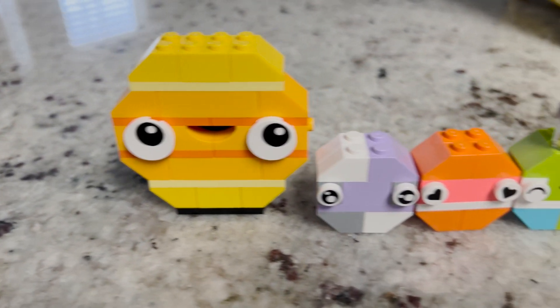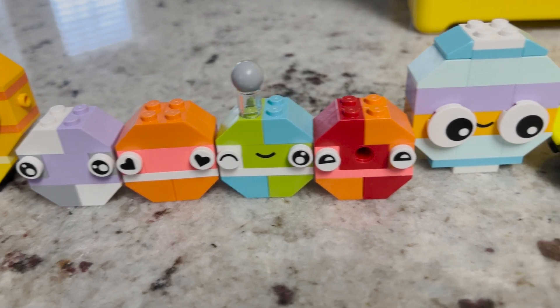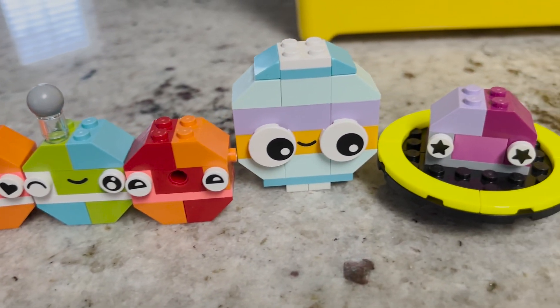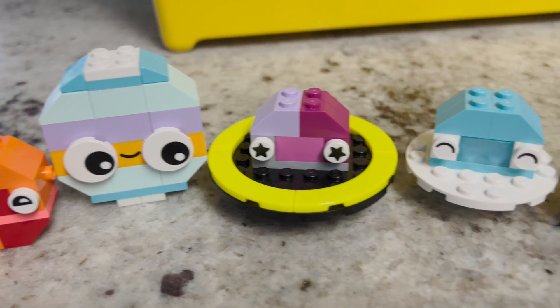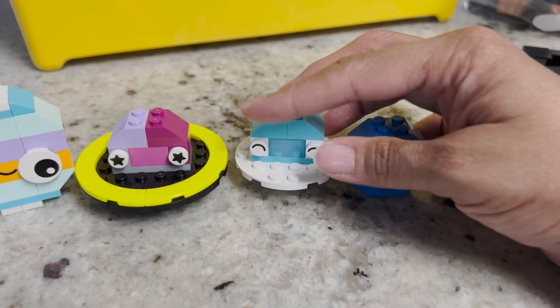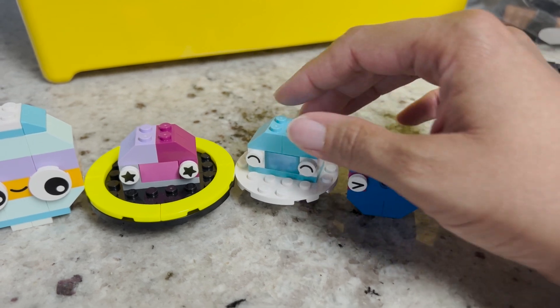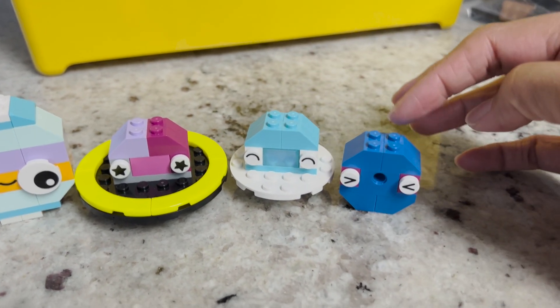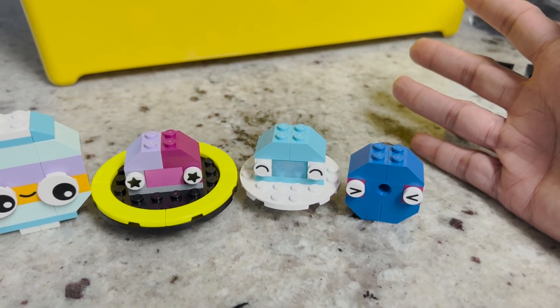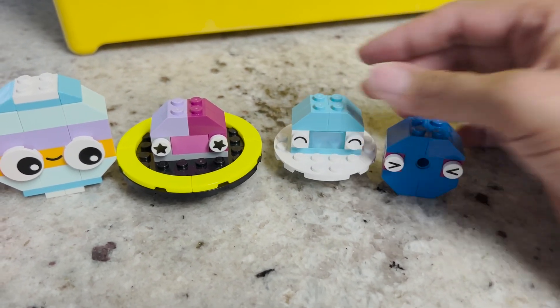We have the sun, Mercury, Venus, Earth, Mars, Jupiter, Saturn, Uranus, and Neptune. I did customize these a little bit because on the LEGO box they actually had Uranus dark blue and Neptune light. But we know when we see pictures of the solar system it's reversed, so that's what I did. I think it came out pretty cool.